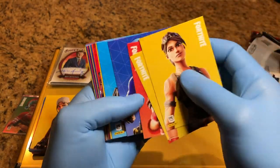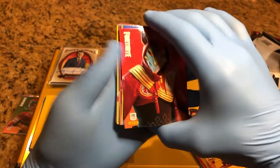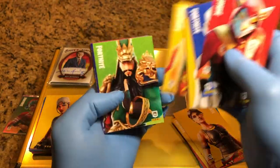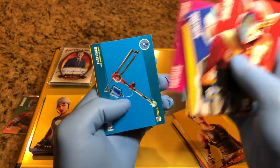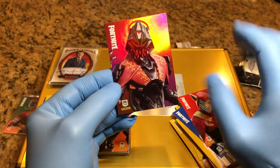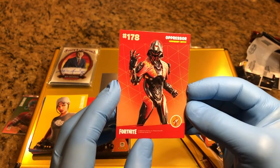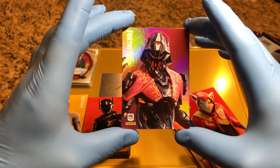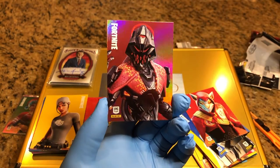I see something — keep that last. Some epic cards in here. And for our holo — wow, nice holo. Got the Oppressor with his legendary outfit, number 178. Sweet holo card, it's in great shape. The Oppressor in his legendary outfit — sweet hit, really nice.